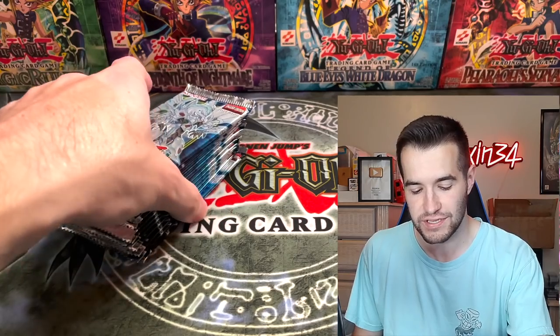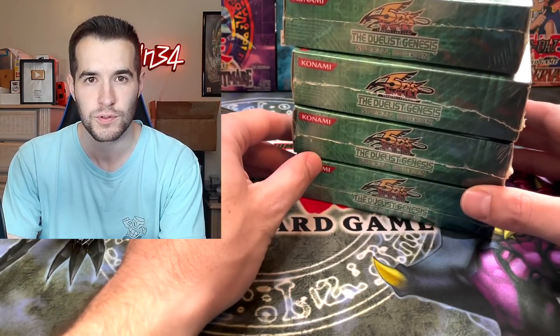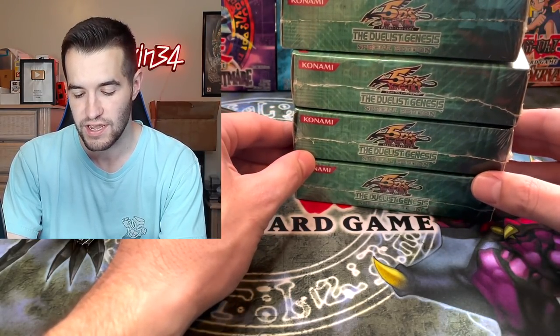What's better than the new Stardust Dragon? How about the old one? We are back with another epic video - today we're opening both new stardust packs and old stardust packs. We have 12 Dawn of Majesty packs, that's half a booster box. The really exciting part is the Duelist Genesis special editions - it's an epic battle between Dawn of Majesty with the starlight Stardust versus the original set where ghost rare, ultimate rare, and ultra rare Stardust were released.